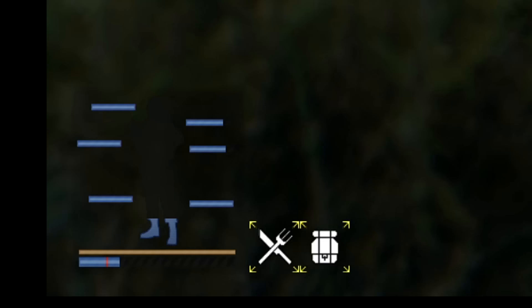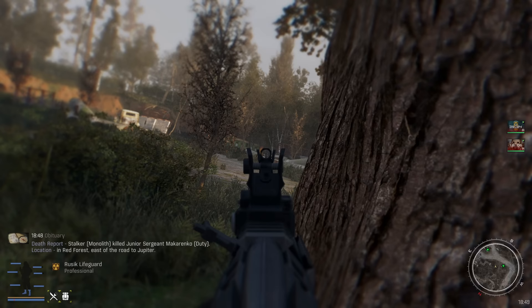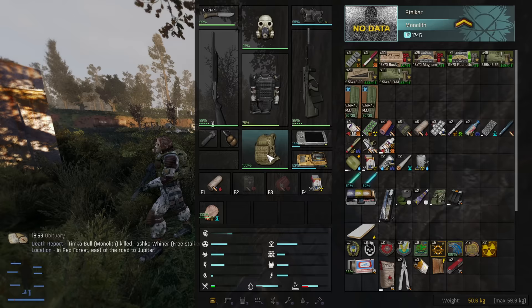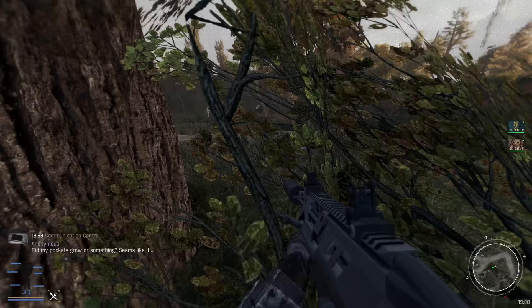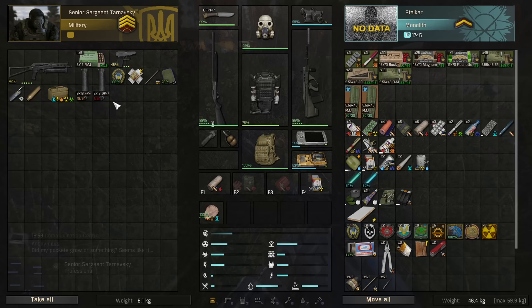Oh my god, I have no health. Okay we're fine - look at our health, the vodka worked! We're not radiated, not technically losing health right now. I shouldn't be alive. I gotta get out of here. How did I even get behind this tree? There are anomalies everywhere. How did I do that?